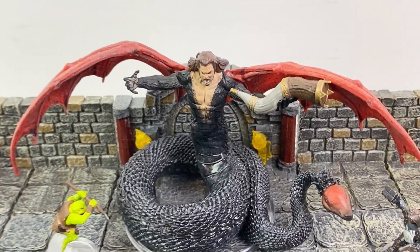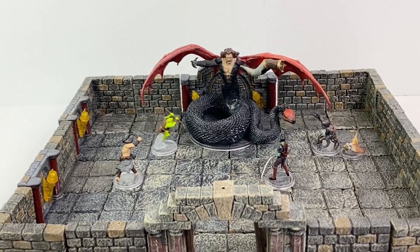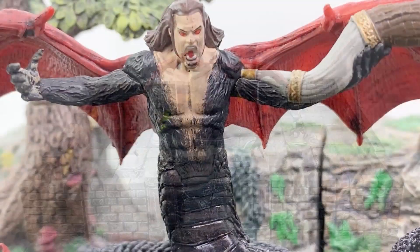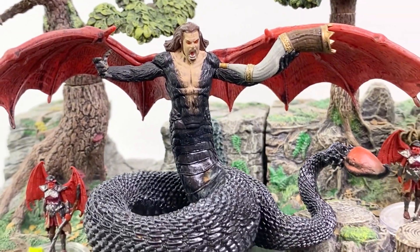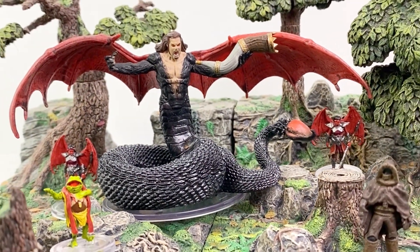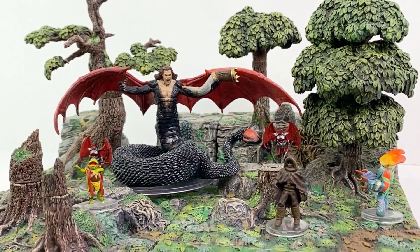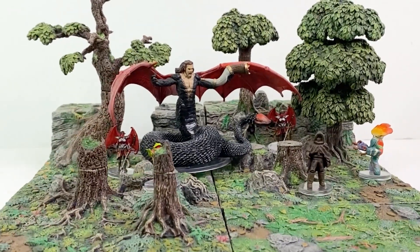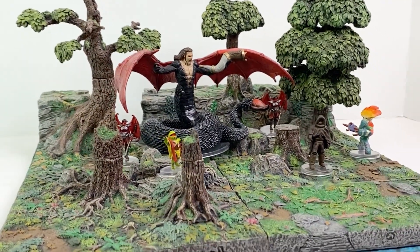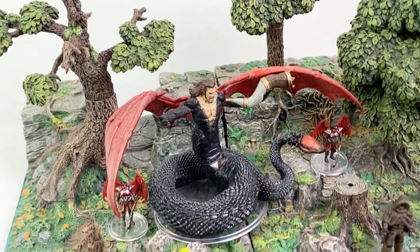Jerion has a CR 22 stat block in Mordenkainen's Tome of Foes. He's listed as a huge fiend with the base size here to match, and he has legendary actions, resistances, and lair actions at his recently reclaimed ancient fortress known as Cold Steel. As Mordenkainen himself said: which is less worthy — the archdevil who leads a lair while being trapped in a block of ice, or the archdevil who can't outmaneuver a frozen adversary?